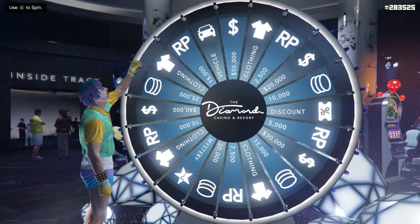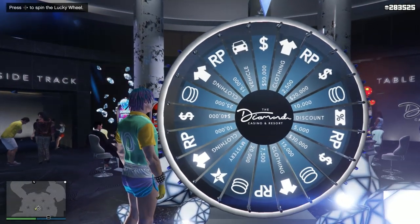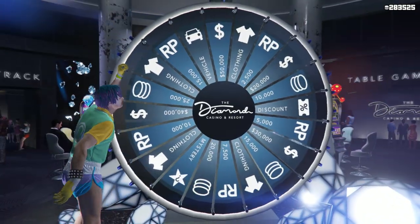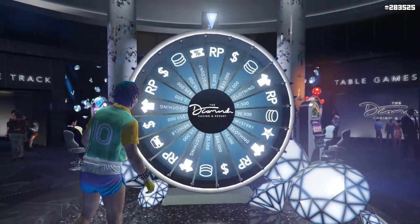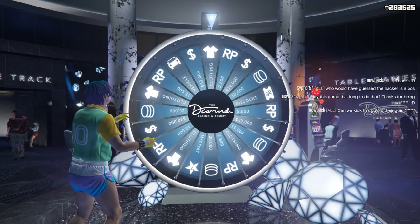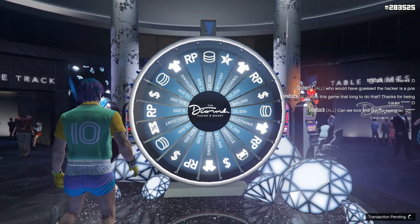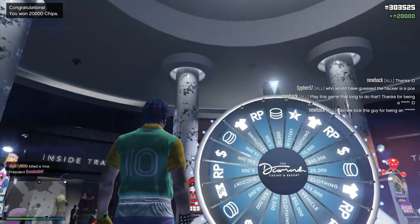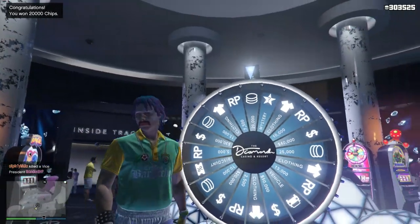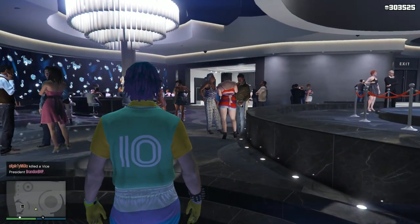I know maybe some of you who have been playing the game for a while might already know about this, but there are a lot of new players to the game and those people may not know how to do this. It's really cool to make your car stand out, especially on the new Trophy Trucks - the stock rims are by far one of the cooler rims Rockstar have added. If you want your car to be at that next level as far as customization goes, you have to change the stock rim color, and this video is going to show you that.